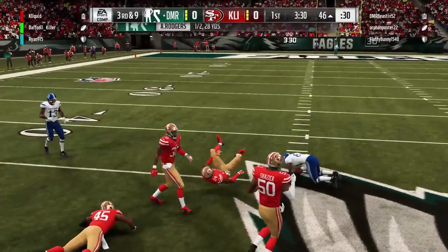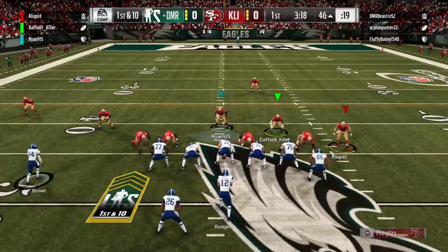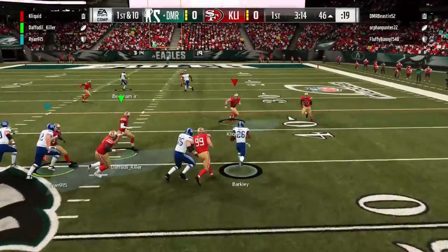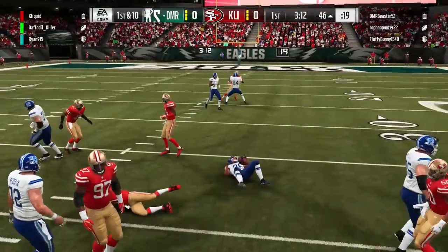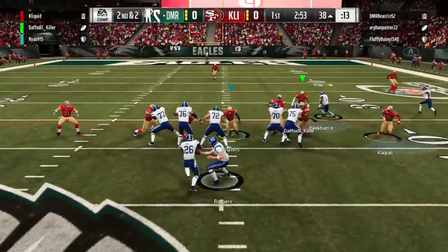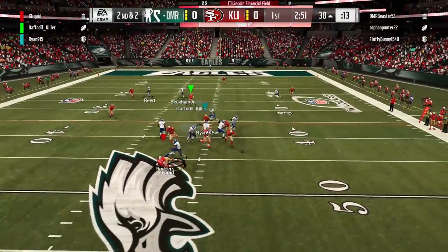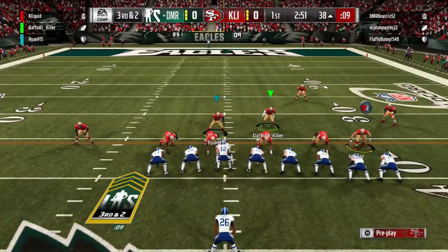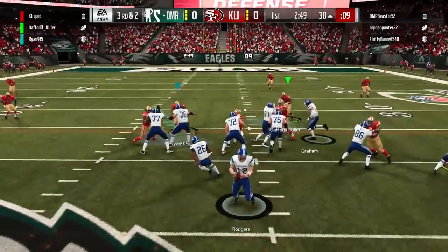Now granted, some of it was like they threw directly at Ryan's user and for some reason he didn't get an animation. But either way, they still put some points on the board in this game. So this is a pretty entertaining one. I think you guys are going to enjoy it. Some crazy stuff happens as I come off the edge and hit the quarterback while he's throwing — that maybe should have been a fumble based on where the ball landed.